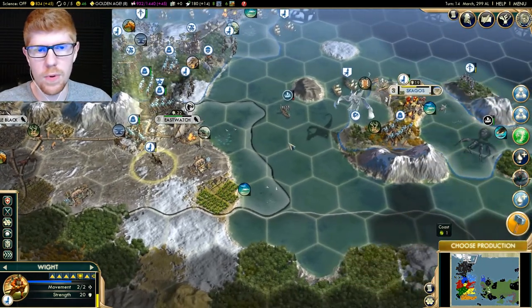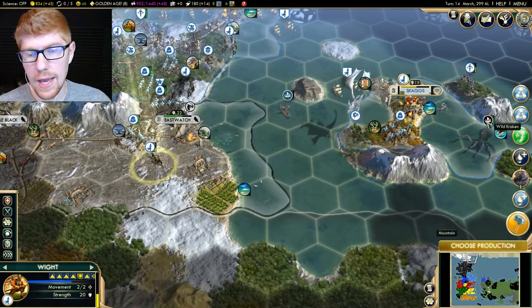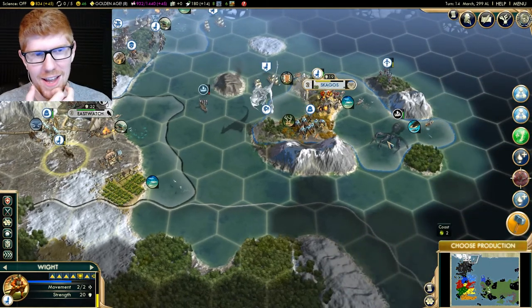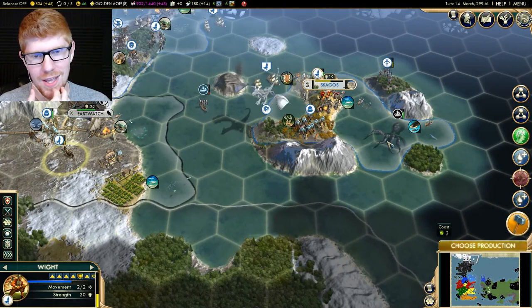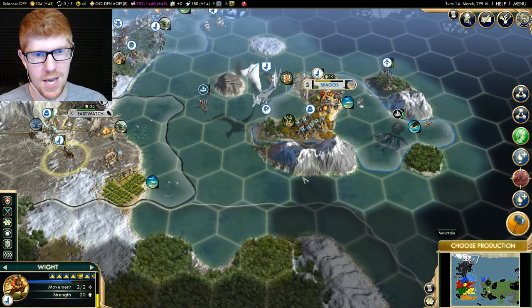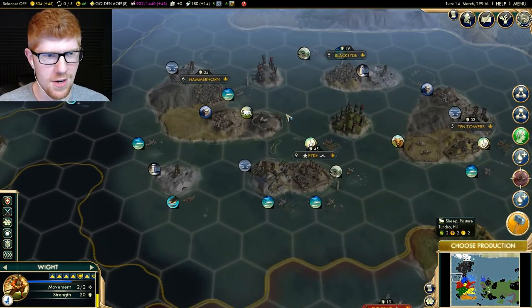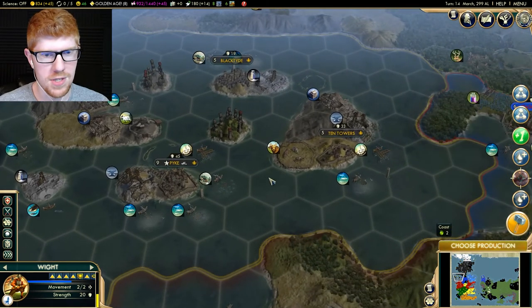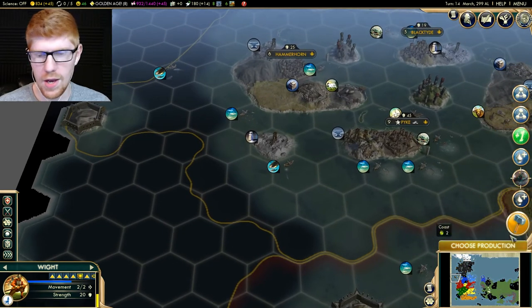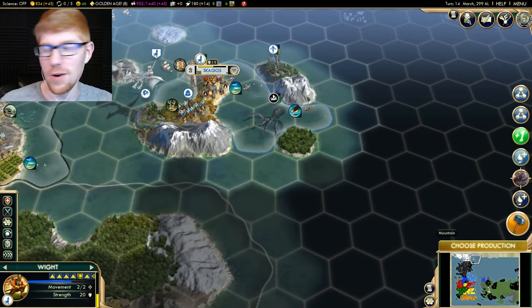We're trying to get rid of this because this is the last of the Wildlings. Whoa! Hold on a second — there is a kraken all of a sudden. I definitely didn't know there were krakens in the game. I thought that was like a type of ship. And if anyone was going to have a kraken, I'd expect it to be these bad boys down here. Krakens up the wazoo is what I would expect. Just a fort. This was a surprise to me.